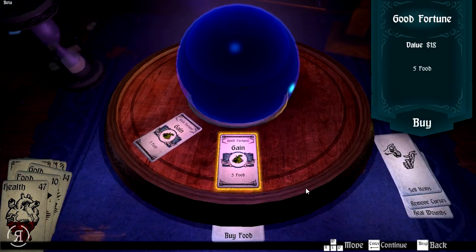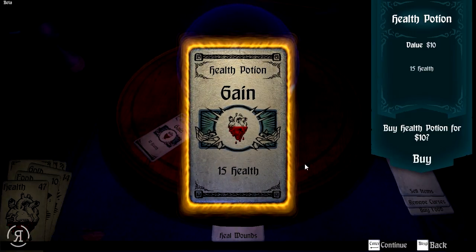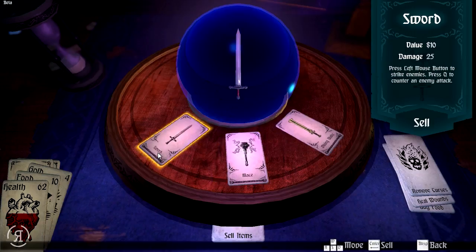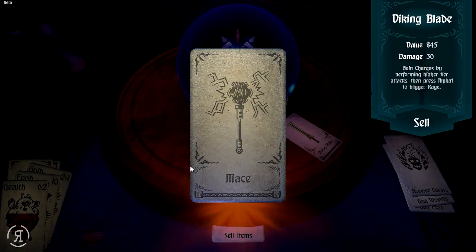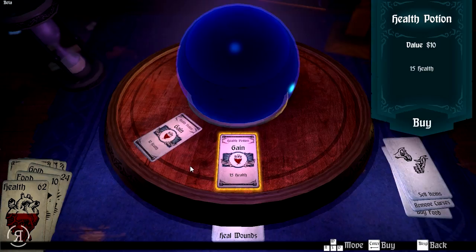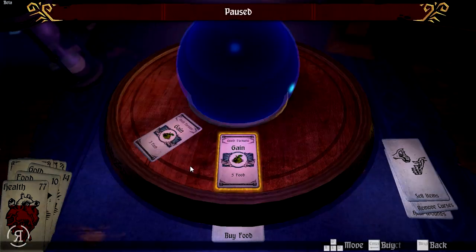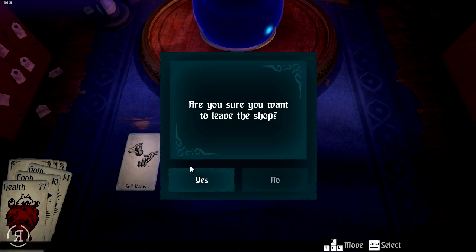Let us now head back. We can actually heal — we're going to heal 15 HP. We're also going to sell our sword and mace since we're probably just going to be using the Viking Blade. Now we have 24 gold. We'll heal once more. I'd like to buy some more food — 18 gold for that, unfortunate. Let's go back and leave the shop.